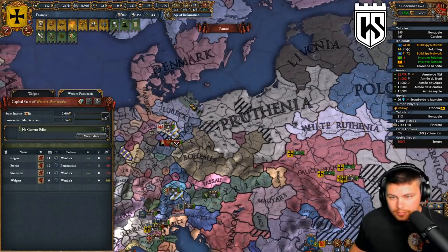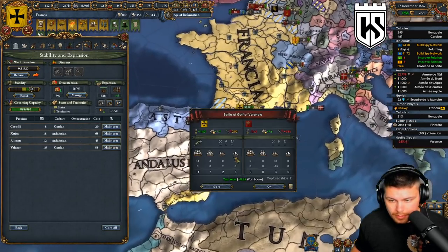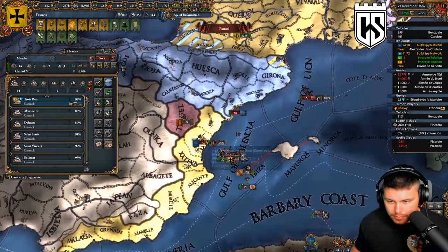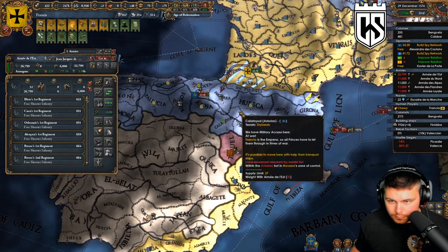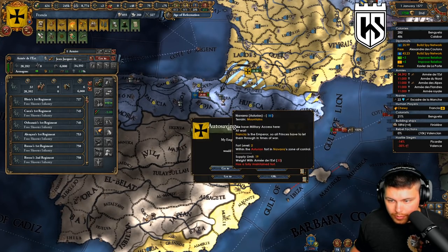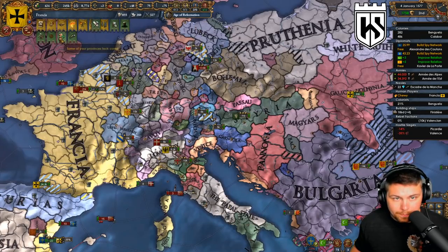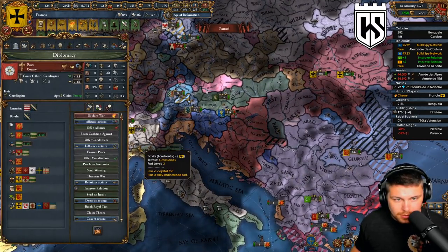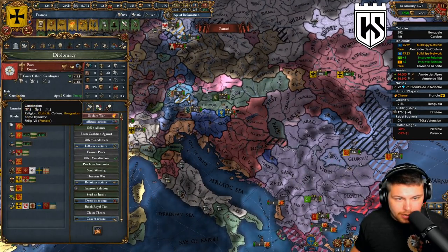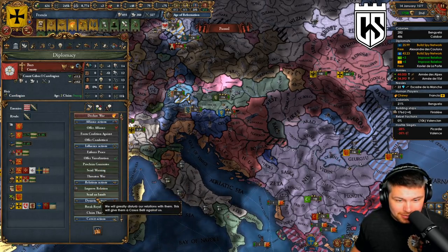Not bad, I can live with that. We're winning some naval battles here. We need to win these guys as quickly as possible and get over to peace out Pope man. There's a royal marriage with Bax - we don't need this one. Their heir is just Carolingian. Something's going on with this man, I don't know what this is all about.